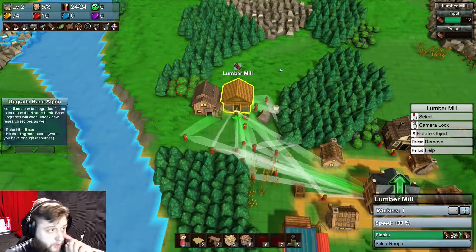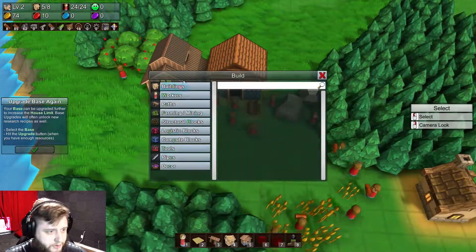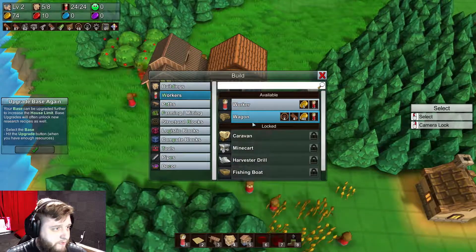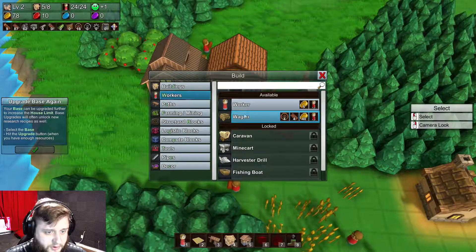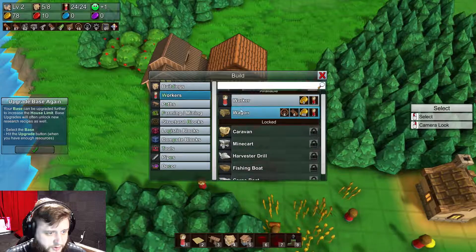Now I can actually set up another wagon since I've got a lot of coins. Let me go ahead and get another wagon on the way, because we've got a few wheels which is nice. I'm sure we'll use them for more things - I can see a few other things coming up in the future.